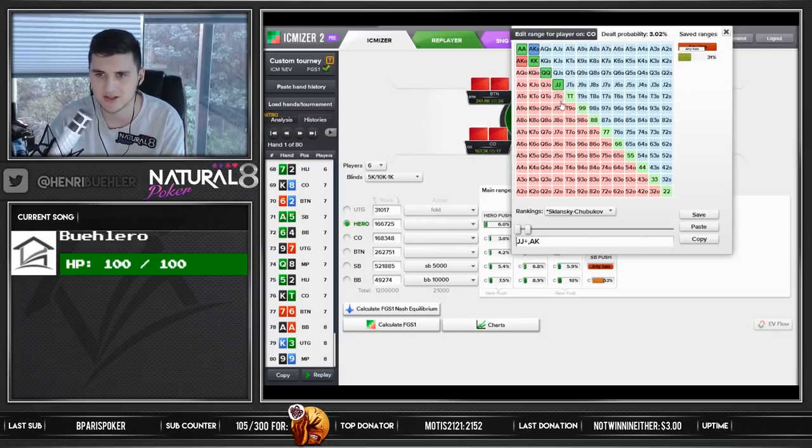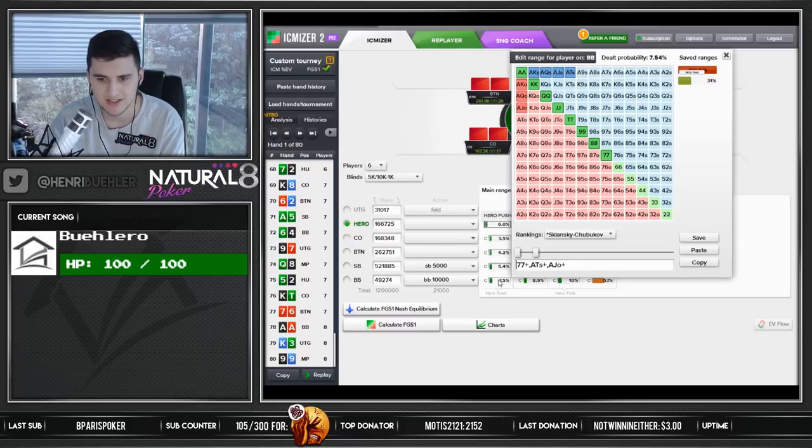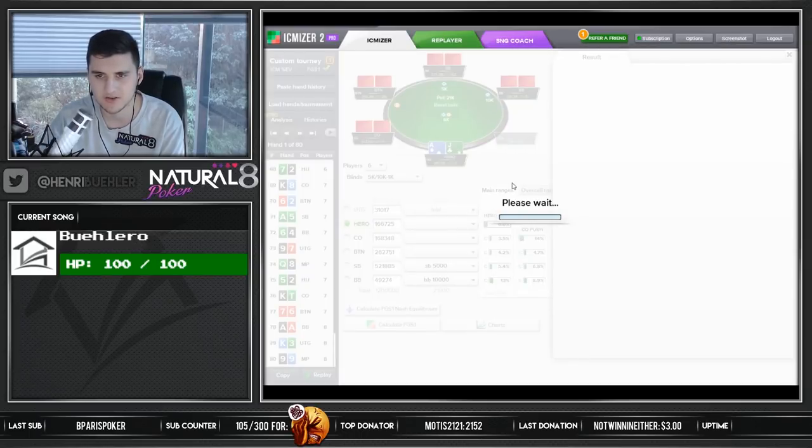This guy might call it QQ here or K-Q or 10s — I don't think he's going to be as tight here as he should. Once again, people are usually calling a bit wider. Now the big blind — I don't think this big blind range is correct whatsoever. I mean, the big blind with 5 big blinds is definitely going to call every pair. I think he's going to be calling more like this — it's a jam with the other guy really short — but I think this is a spot where the big blind makes a lot of mistakes, and we could see a calling range like that, and then we have some clear folds.